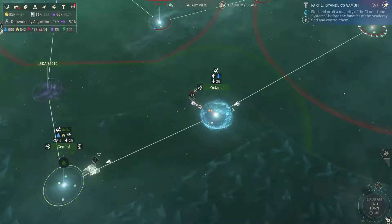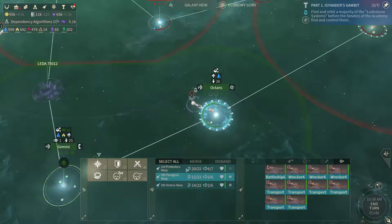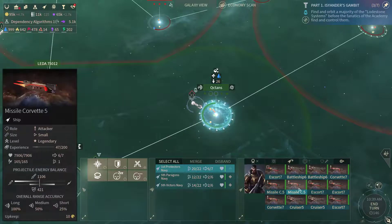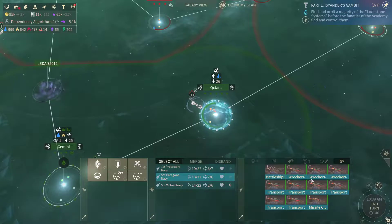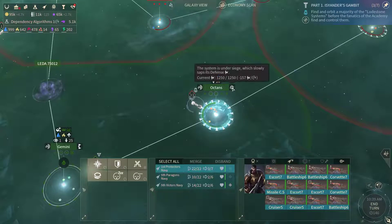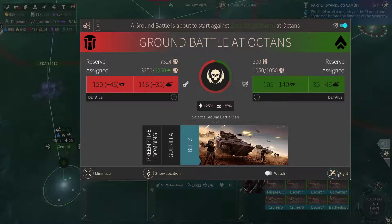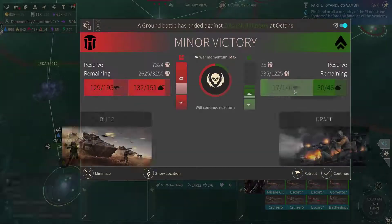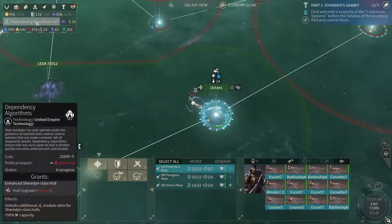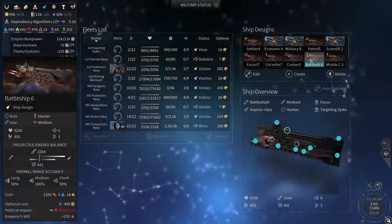Let's remove that civilian ship as well. Let's get some support in here — I'd love to get another battleship in, so I'm gonna remove one of these missile corvettes and send the battleship in there. Now I suppose I'm gonna simply start the ground invasion, because we have more than enough manpower to deal with them. One major, one minor victory. Next we've got the dependency algorithms, and we also have access to upgraded ships so we can upgrade those.